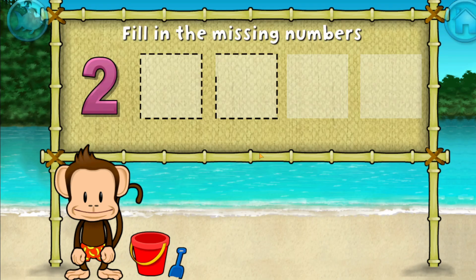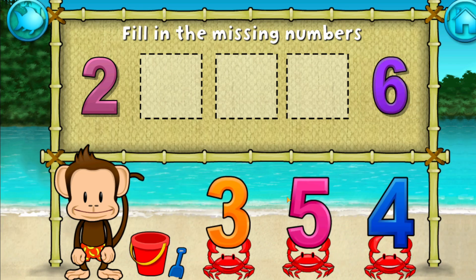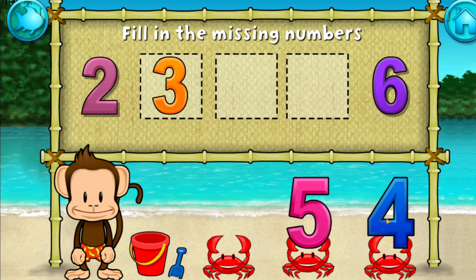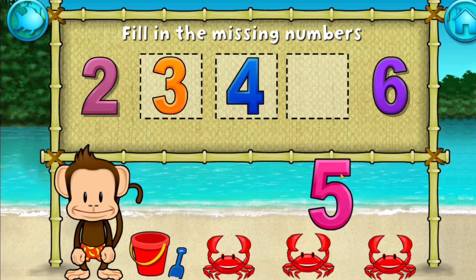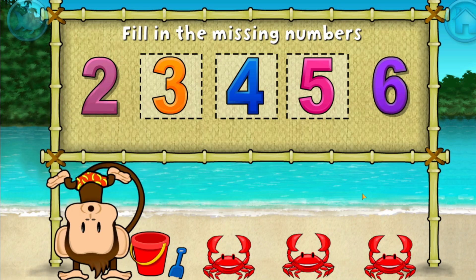2. 6. These numbers are in order. Fill in the missing numbers. 2, 3 — you're doing great! 4 — you're doing great! 5. 2, 3, 4, 5, 6. Stupendous!